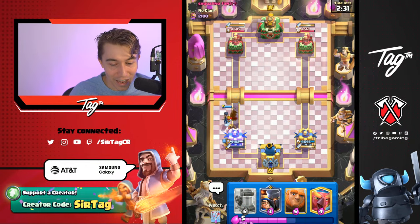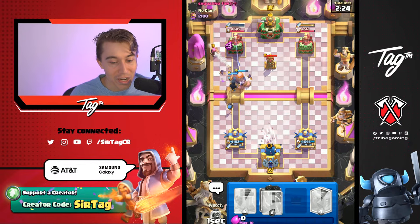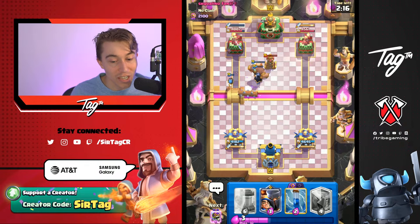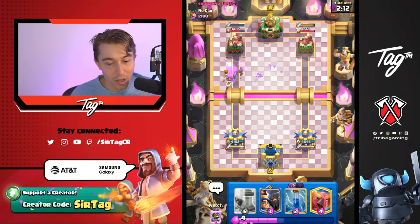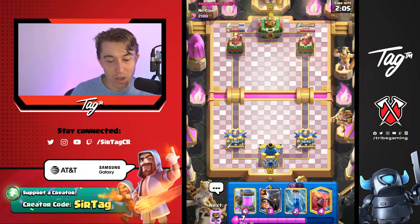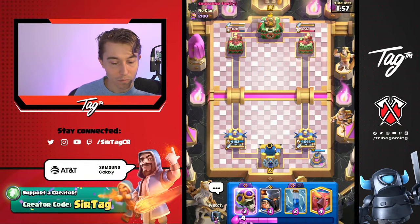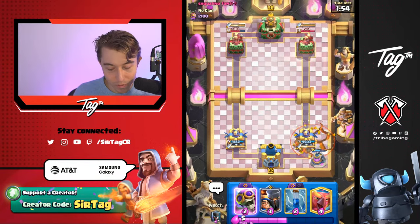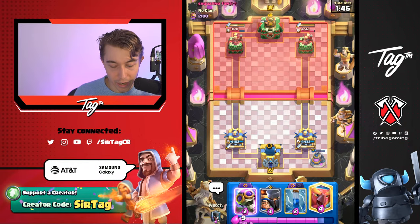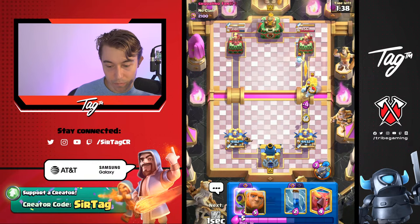Now you guys are able to get like expert analysis, objective analysis on what is important in that matchup. Cycling Elixir Collectors, cycling Phoenixes and Night Witches when your opponent doesn't have Fireball or Poison is really, really strong. If they have Mother Witch, you can just Zap plus Arrow it away or Evo Zap it away. That's what Smurfblade said — and he is a top P.E.K.K.A. player, one of the best P.E.K.K.A. players I've seen in the world. What's the best Evo to get first? Evo Zap is really good since it's versatile and can be played in every deck — it's able to kill Skeleton Dragons, Magic Archers, Mother Witches, pretty much most things in the game. Just really, really strong.